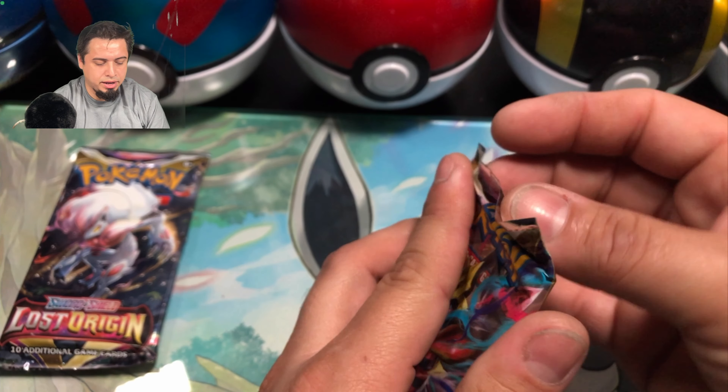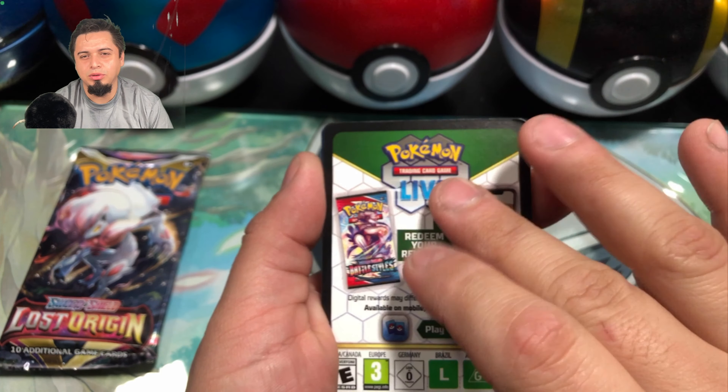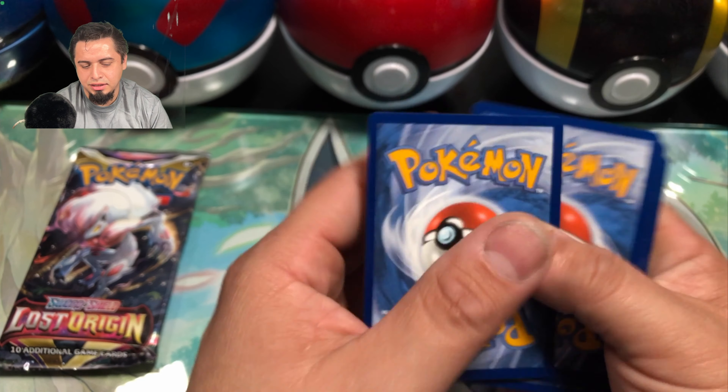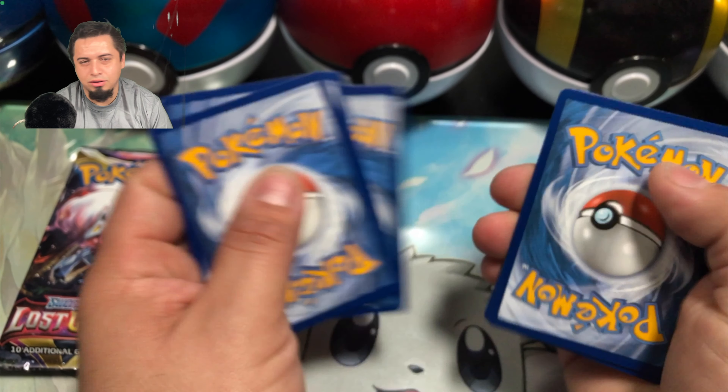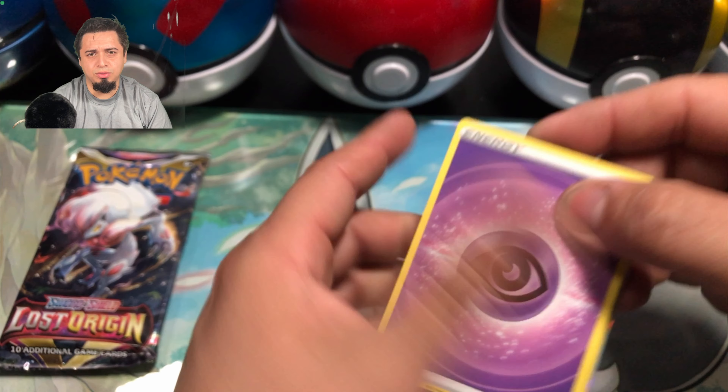Getting into our Lost Origin packs. So those maybe were some old product that they were trying to get rid of, because these were definitely a different style code card than the Chilling Rain ones were, at least.